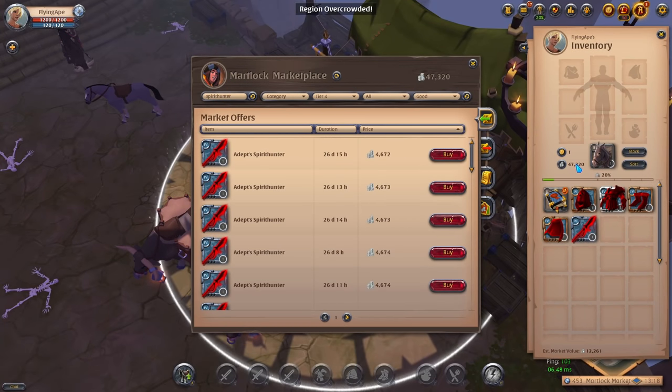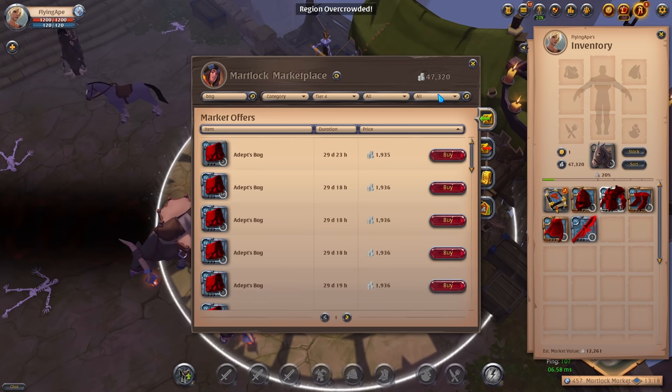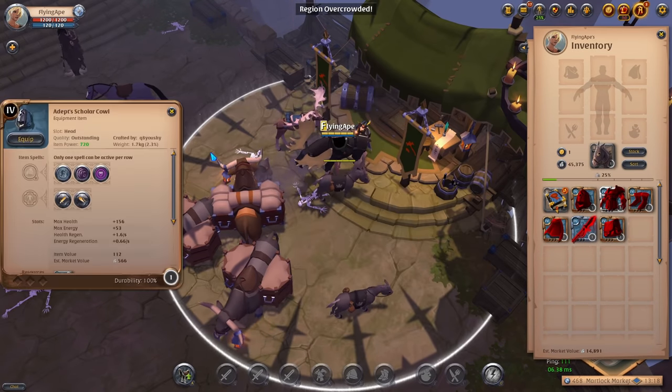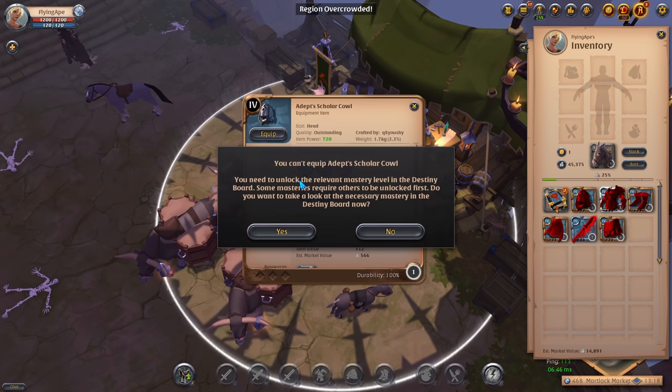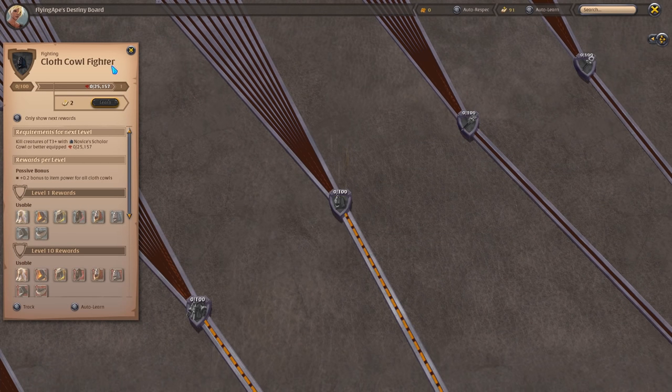Now we have our very first set but we cannot equip it yet. We also need a bag, so let's quickly buy one — an outstanding quality is fine. How do we unlock these items? If you click on the Scholar Cowl and press equip, it will take you to the destiny board. It says 'requirements for next level' — we can't equip it.